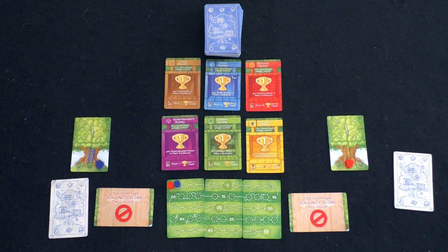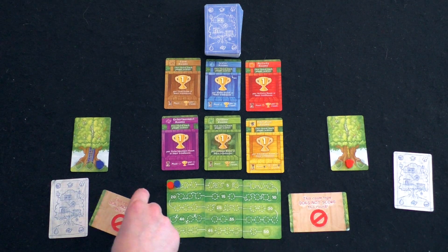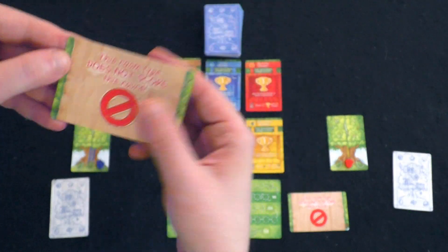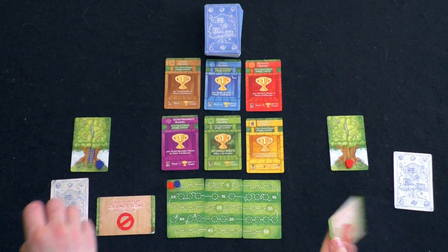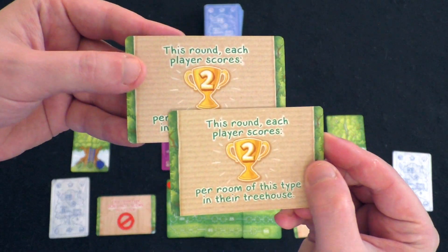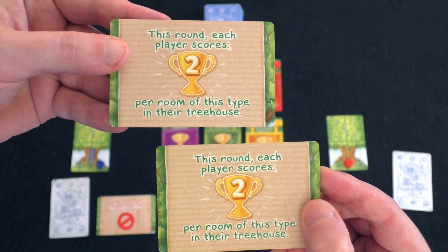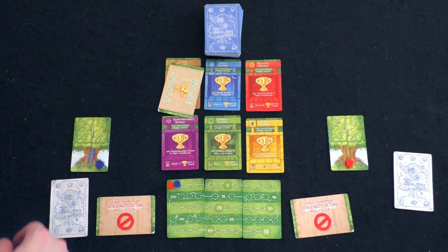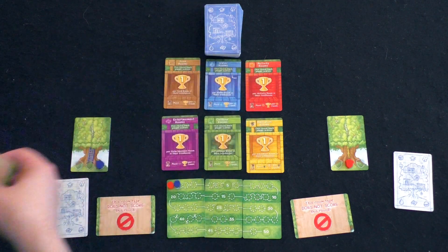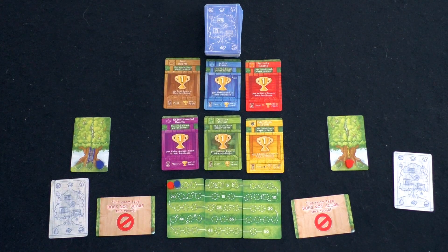At the end of a round, we get these game changer cards. In a two-player game, we have the same one — it simply says this room type does not score this round, so we pick a color and that color does not score. In a three- or four-player game, there are other cards that say each player scores two per room of this type, so you can actually double the point value of a particular color. In a two-player game, we only use these to eliminate points rather than gain doubles.